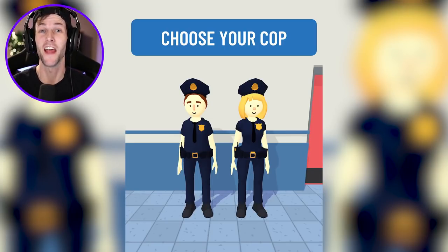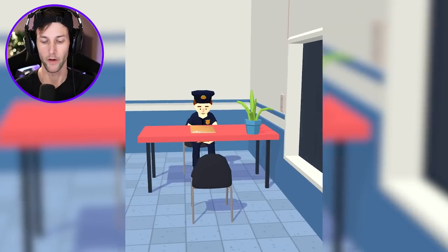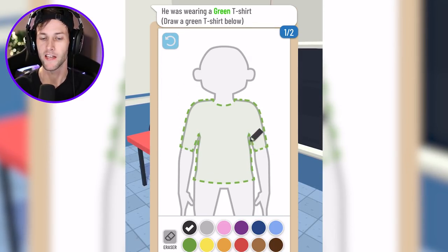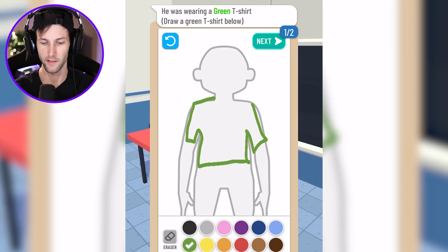Welcome back to another video — today we're playing a game called Lineup. We're playing as detectives or police officers, and we have to sketch out on paper what the criminal looks like based on the hints we're given, then arrest whoever we think the criminal is. Let's choose our cop. We're going to play as this guy — his nose kind of looks like a mini hot dog, but we'll ignore that. It's supposed to be like a tutorial so we'll see how the game works.